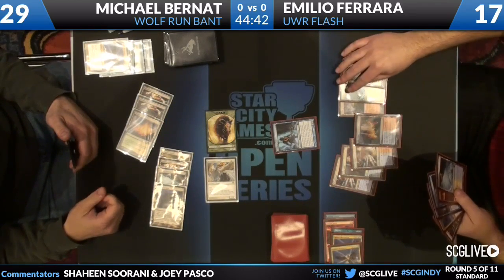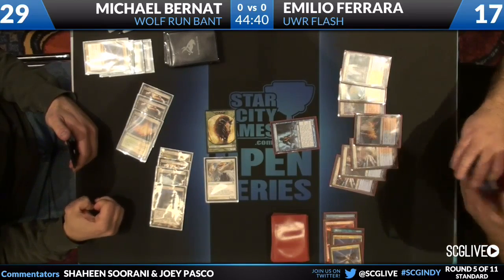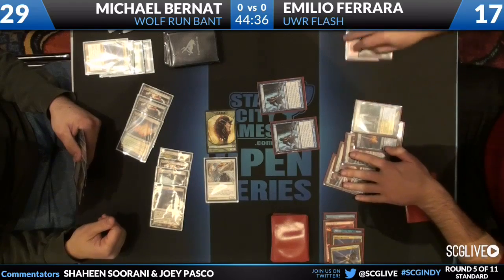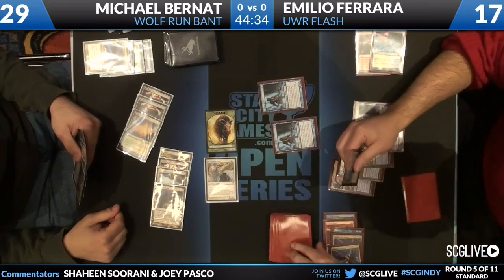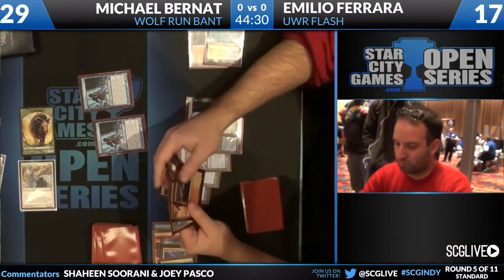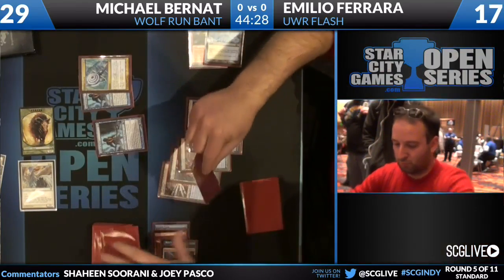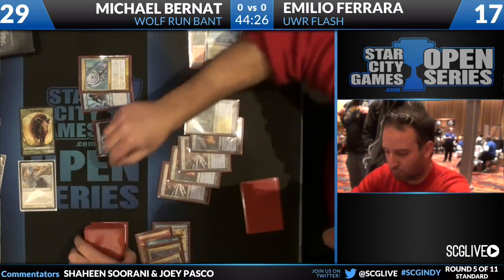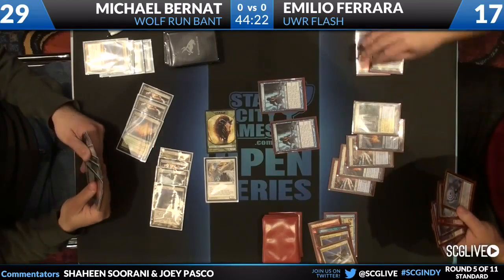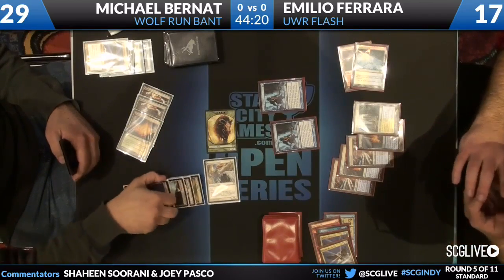Land for Emilio. The Boseiju Who Shelters All — yeah, that's who it is. Second Augur of Bolas — the Deadly Augur. He finds the Azorius Charm and takes it, then passes back.